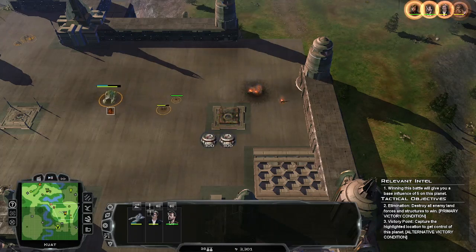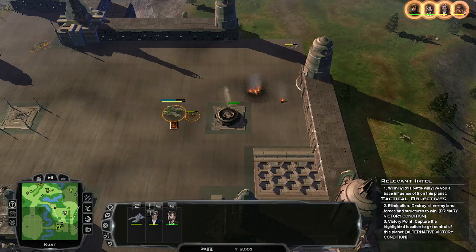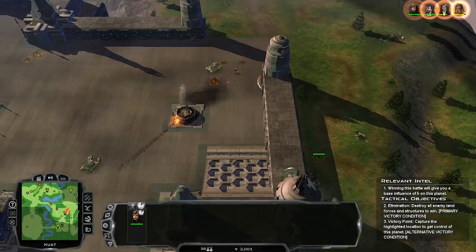Side note: you may have noticed that the landing zones have the ability to have buildable structures placed on them that spawn squads of troops. This is kind of overpowered, but also very, very useful.